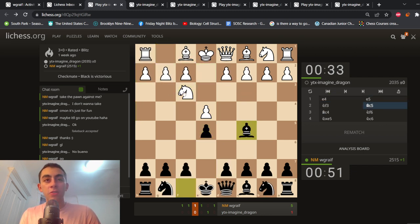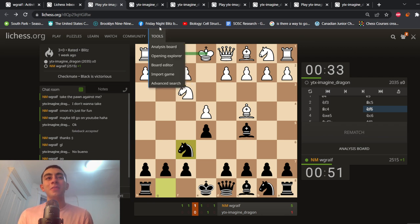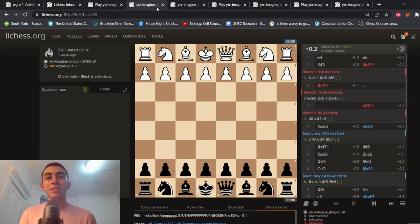The Bush Gas Gambit, for those of you not familiar, is to offer the pawn once in this context, ready to transpose into some Stafford-esque ideas. But more importantly, to offer the pawn here. Initially he played Castles, and I responded, take the pawn against me. He said he didn't want to take. I said, maybe the game will be so exciting that I'll decide to post it on YouTube. He accepts my takeback and plays the Stockfish top recommendation of Knight takes E5.